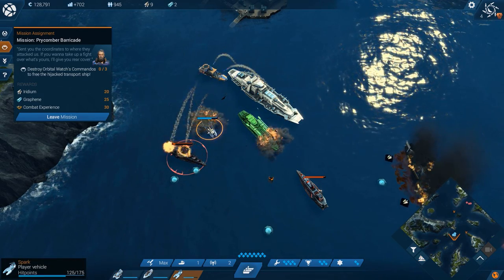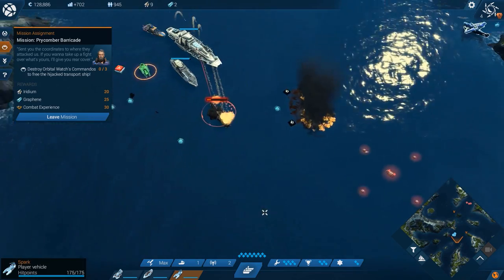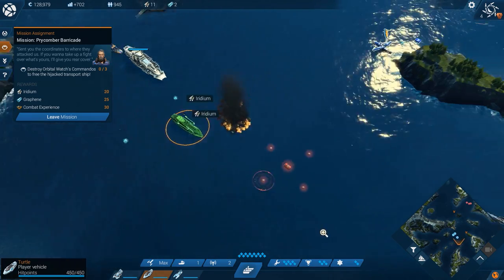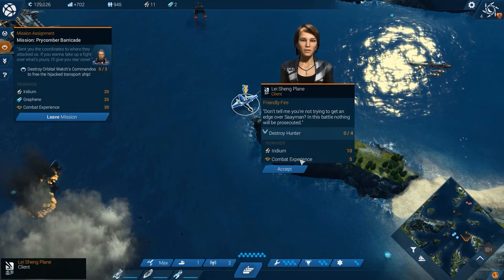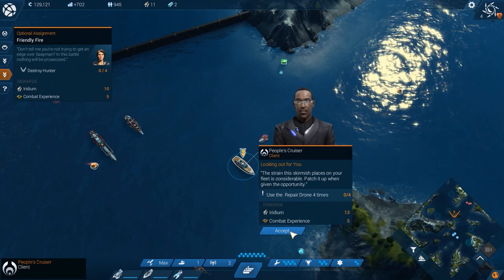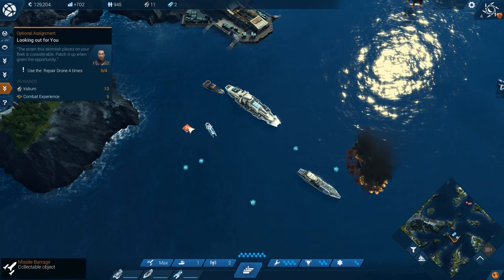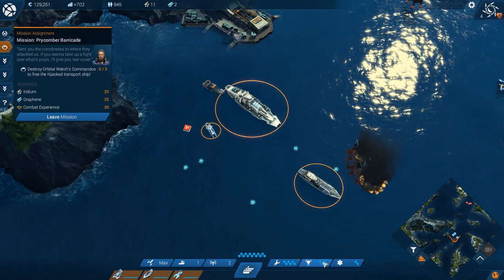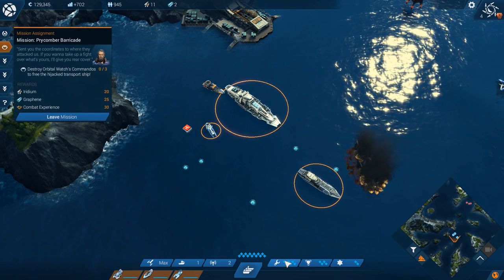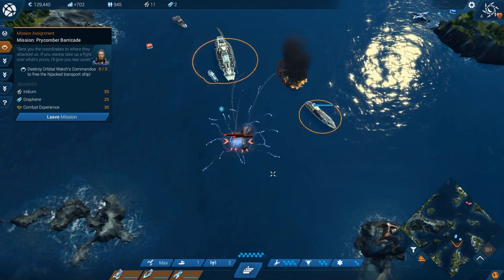This guy has a little EMP pulse. We have a maximum amount we can carry - only three missile barrages. There's another quest: destroy four hunters. And another one: use your repair drone four times. We'll accept both and get more iridium and combat experience. So we have three active quests: collect the lifeboats, destroy the hunters, and use the repair drone four times. We'll use the repair drone right now.